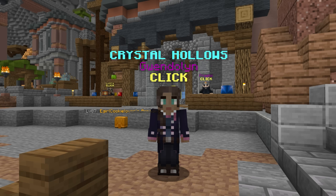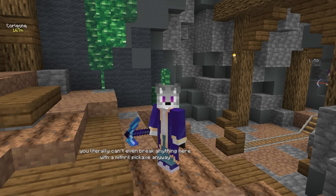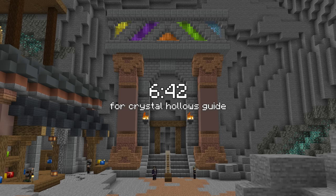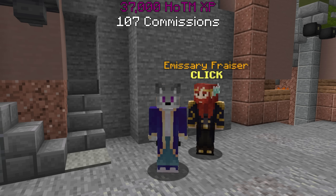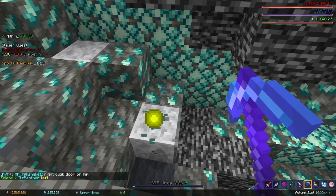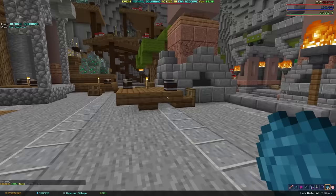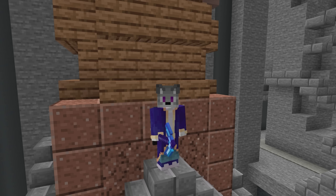By level 3, you also unlock the Crystal Hollows, the end-game mining area, but I'd say there isn't really much of value to do there until you reach Heart of the Mountain level 5 and get better gear, especially because most ores there have a block strength of 6, 7, or 8. Getting to level 5 takes a total of 37,000 XP, or about 107 commissions done in one day. Speccing heavily into the Efficient Miner perk at level 4 will massively increase how fast you can do commissions, and you can also get small amounts of XP from random events every 20 minutes.